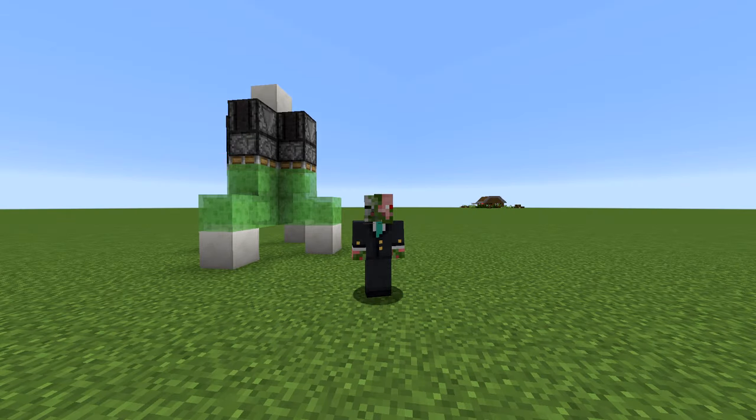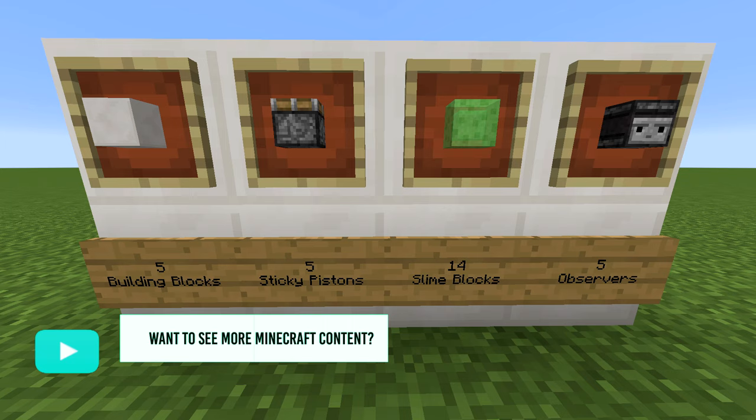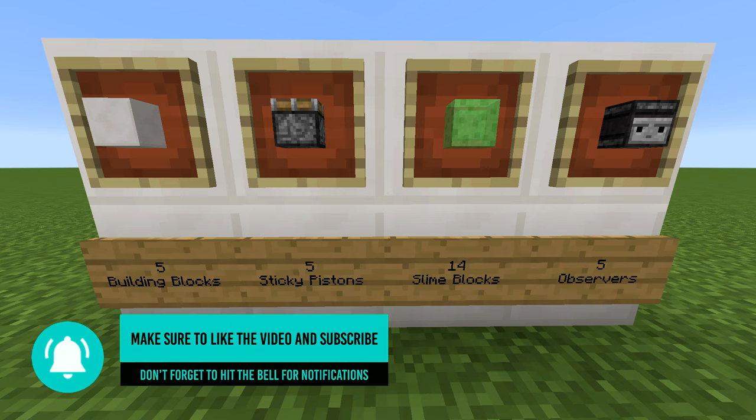What is up guys, it is Farsi here, and today I'm going to teach you guys how to make a working rocket ship in Minecraft. It's a fairly simple design. All you need is 5 building blocks, 5 sticky pistons, 14 slime blocks, and 5 observers.